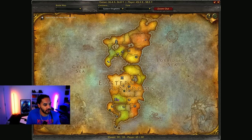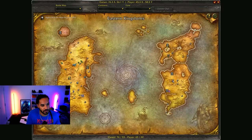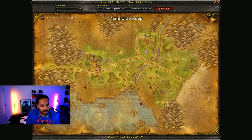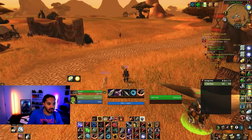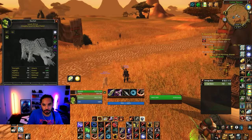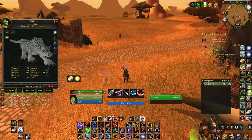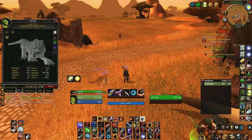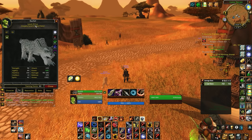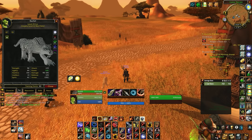You can also head into the Eastern Kingdoms, into Hillsbrad Foothills around Durnholde Keep, where there are spiders that have rank four of bite. Learn both of these and then teach them to your main pet. To learn pet abilities, you need to make sure your pet has training points — you gain those from gaining loyalty levels on your pet.